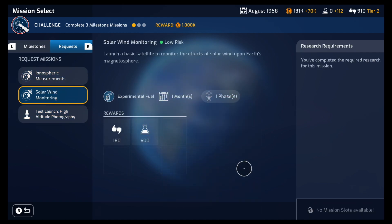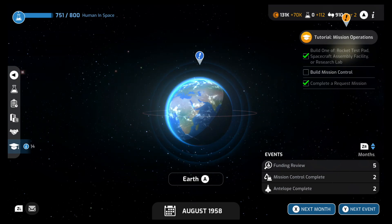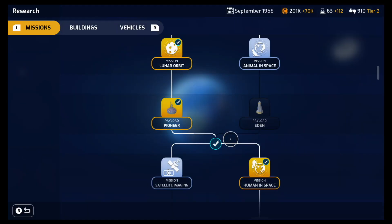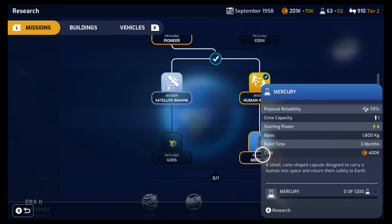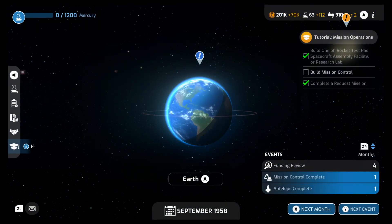We don't have any more mission slots available until our new mission control is done, so we need to advance to the next month. Human in space research complete! The first astronaut in space represents a key stride towards a stable orbital mission and a landmark for human exploration. Success is vital to convincing a skeptical public that humans can survive the rigors of space flight! We need another research task — the Mercury capsule. We have to send people into space, because we kind of boasted about it in the newspapers, so we gotta make good on our promise. Let's advance to the next month.